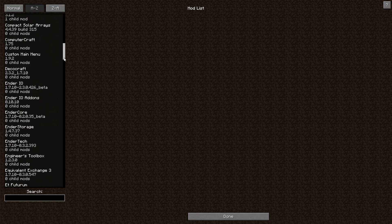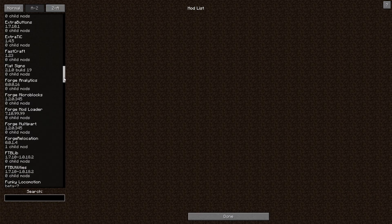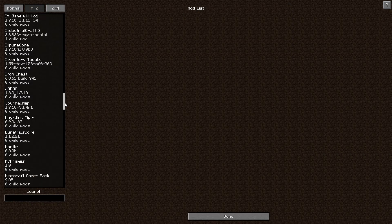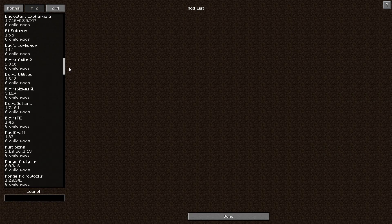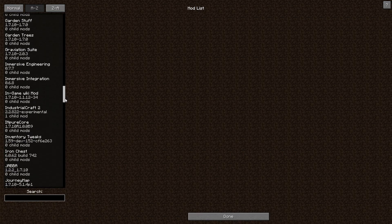I'd still like to be able to trade with villagers. So what I added was down here. I added Extra TIC. Tinker's Construct was not originally in this pack and it's one of my favorites for tools, so I added Tinker's Construct and a couple of mods that go with it. And then one other mod that wasn't in here was Extra Utilities. Open Blocks was already in here.